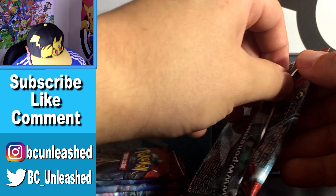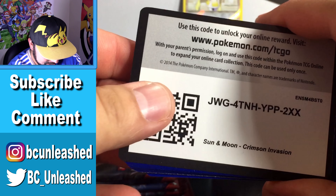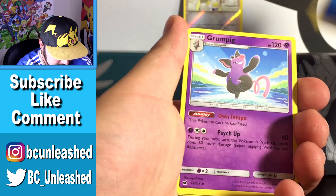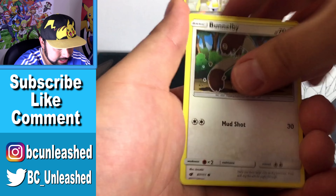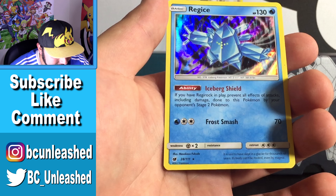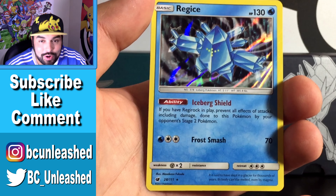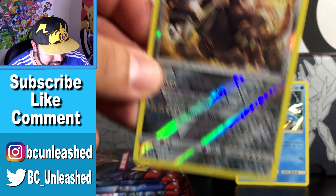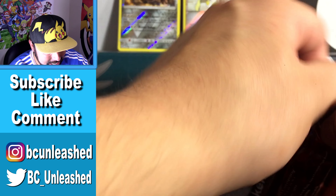We are on to our second pack of this opening — let's see what we can get. One, two, three, four to the front — this could very well be something amazing. Sorry about the lighting, I did switch up the set a little bit and I'm getting all the kinks out of it. A reverse rare Aggron — and the final card is a Regice! Holo card number 28 of 111 — we are off to a good start, plus a reverse rare out of that same pack. Amazing!